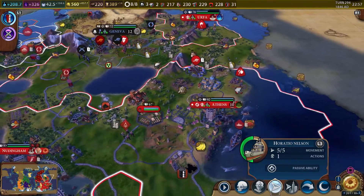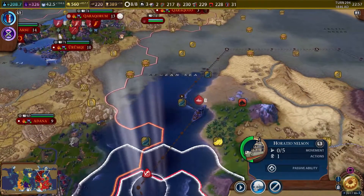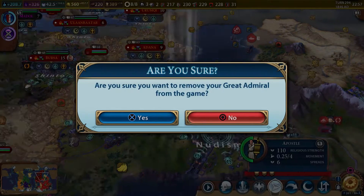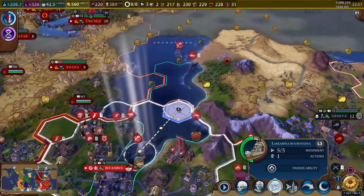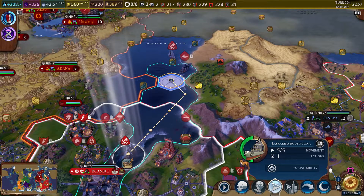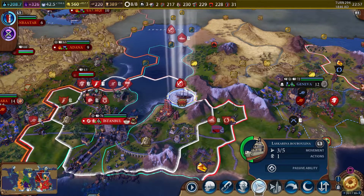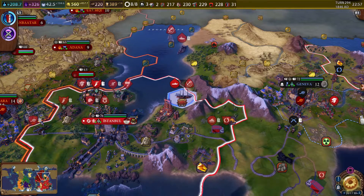Horatio Nelson — we're gonna have him go all the way over to here and join that battleship. We've gotta have him leading the capital ship. I don't want to remove him from the game. And then we're gonna move this guy — I guess he can just hit with the submarine. Chain them together.